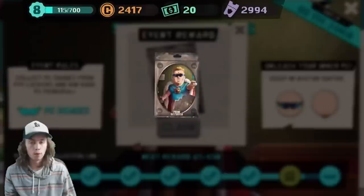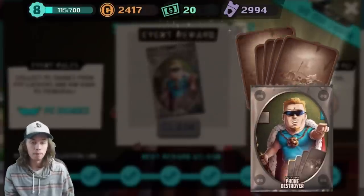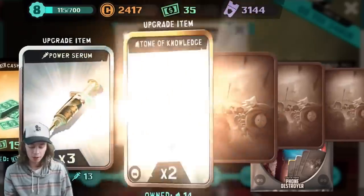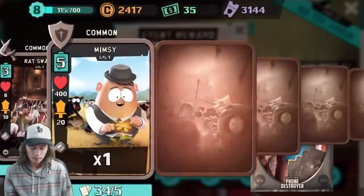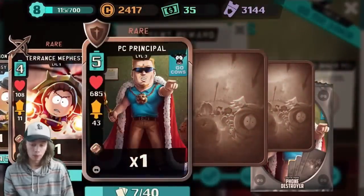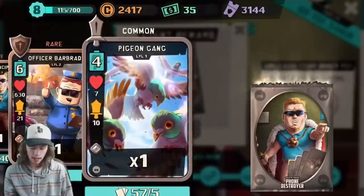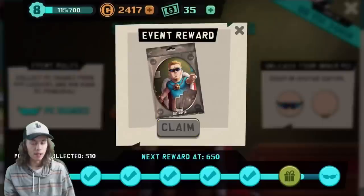Let's open these up. I opened up the first four on camera in the last video if you want to go check that out — I got a bunch of PC Principals from that. 15 more cash — thank you, game. One Ratswarm, one Mimsy, one Terrence, one more PC Principal, one more Officer Barbrady — we can get them up to level three if we wanted to — and then one more Pigeon Gang. We have 57 out of five. Game, if I have 57 out of five, I don't really want any more.